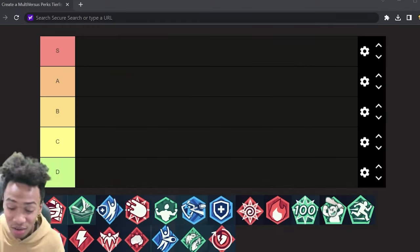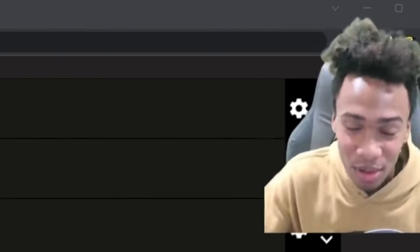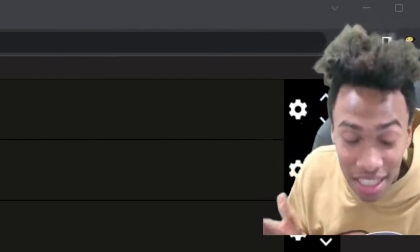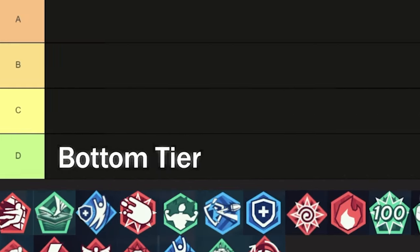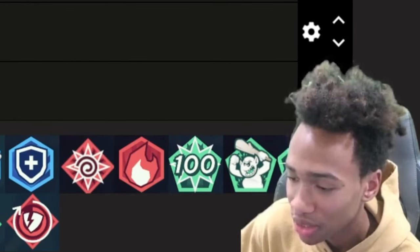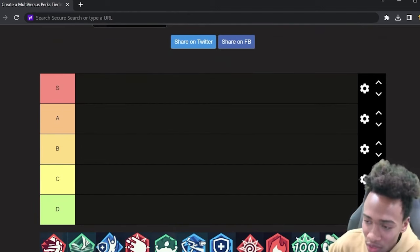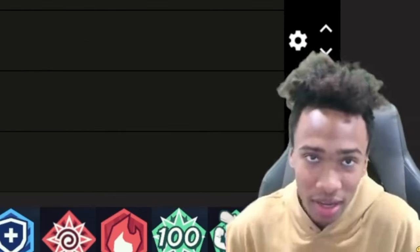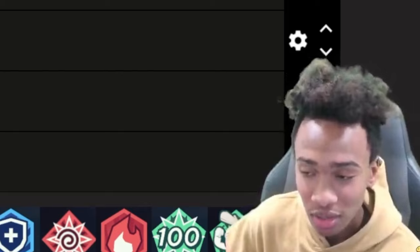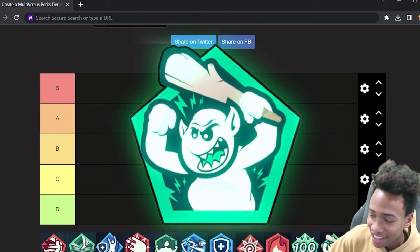We have a tier list of every perk in the game because we need to know the best perks — people need the answers, people need guidance. We need to start off with what is the bottom tier. As you all know how the tier list works, we have D rank, C, B, A, and S. We'll start off with the bottom tier and work our way up. This is for 1v1 singles — not doubles perks, troll tactics.